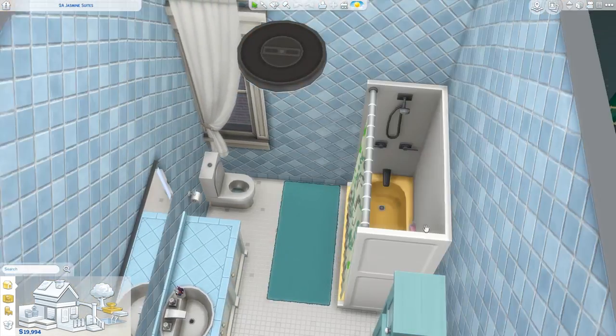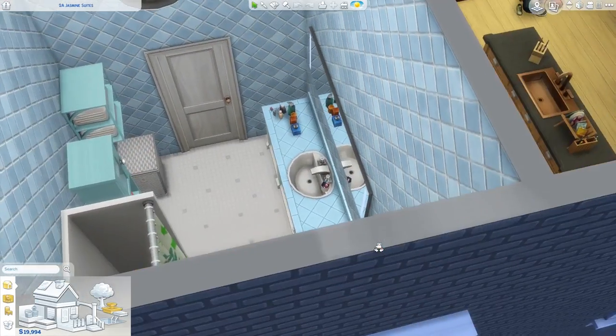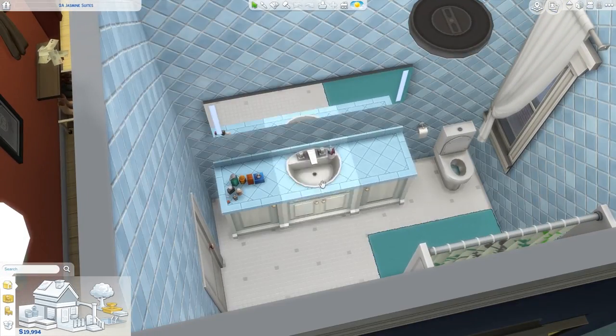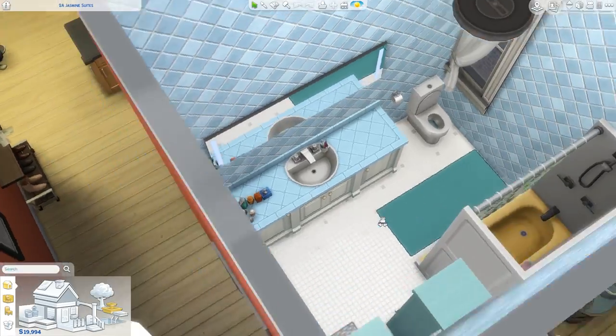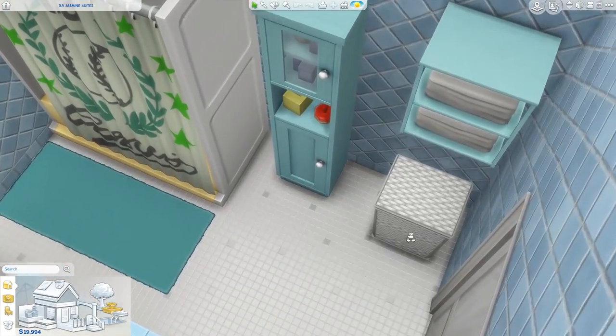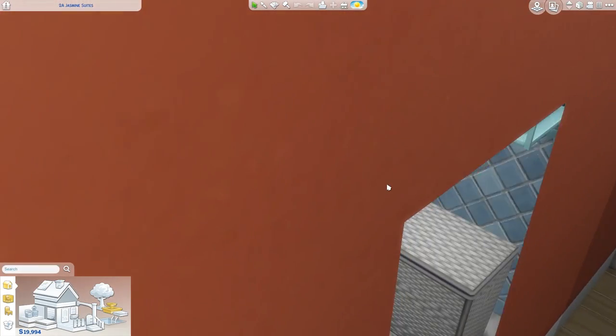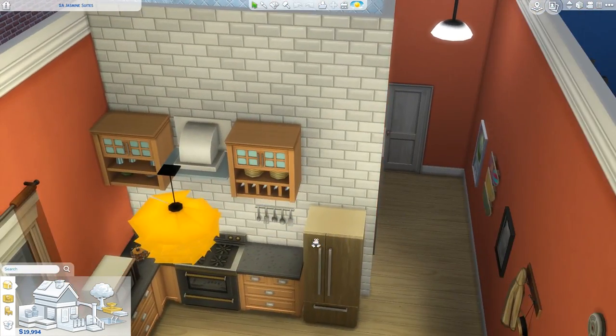And then there's this bathroom. What more does he need? He's got a nice big sink area, toilet and shower, and then a little bit of extra storage space. It's bigger than many apartments that I've seen or lived in, so he's doing fine.